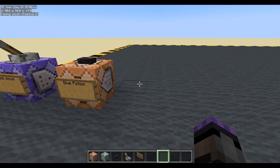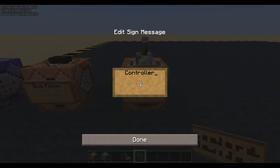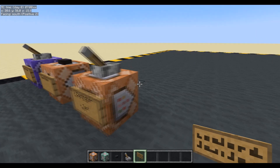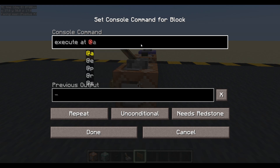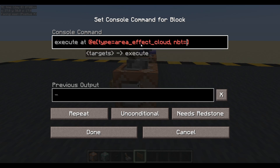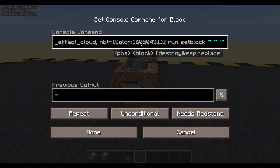Now we're going to want a controller. We'll pop that down and we'll say controller. In the description I've got a few different controllers. This one will be a test — you'll see why shortly because we're going to have to make some changes to this. Let's make it repeating. We're just going to execute at any entity whose type equals area effect cloud and NBT equals color 16050431. And we will run set block — just as a test — set block at those coordinates. White. Done. Now we're still going to have a cloud hanging around, so let's get rid of that cloud. Kill any entity type equals area effect cloud, NBT equals color 16050431. Done.